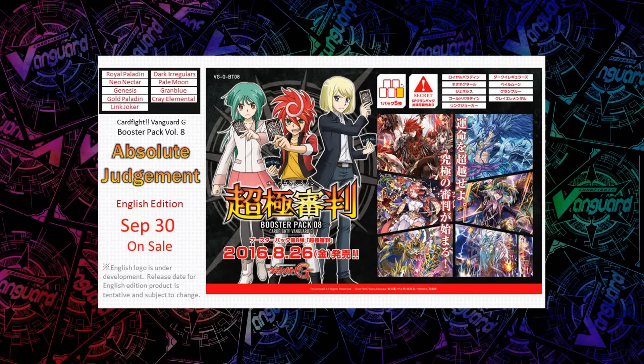Looking at the set's cover art, the first two are obviously Fenrir and Shararat, but in the middle-right there's something that looks like a Dark Irregulars G-Guardian, and on the left is probably a Pale Moon G-Guardian. Bottom-left looks like a Gold Paladin — could be a stride or G-Guardian. On the right I'm not sure — it could actually be a Messiah. We'll find out in due time.